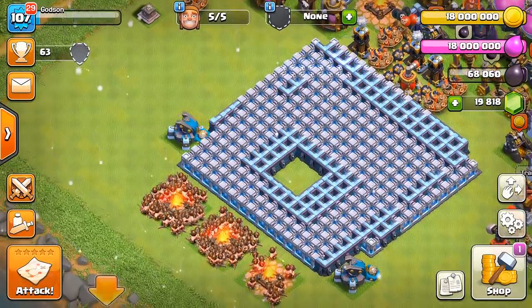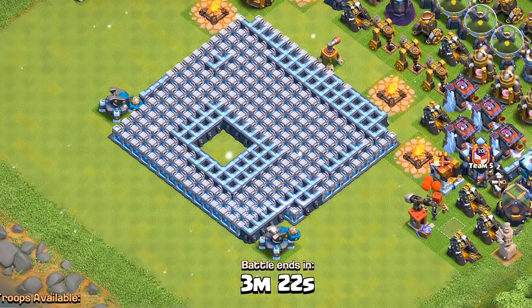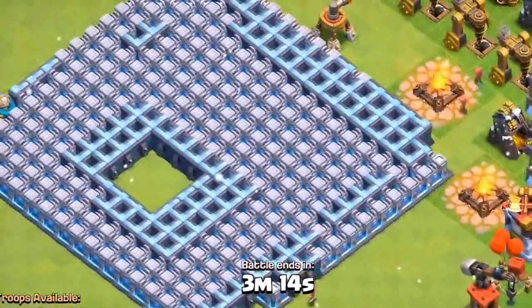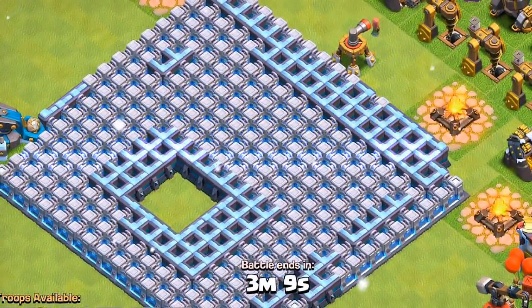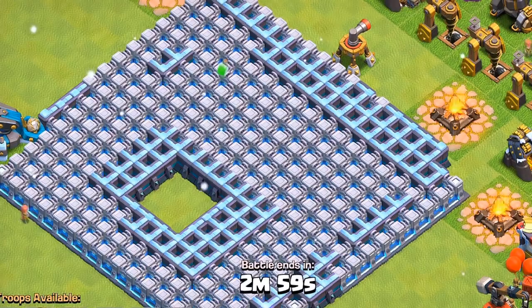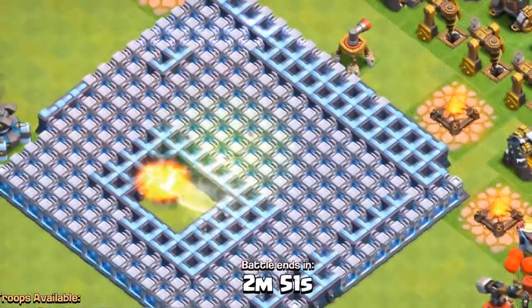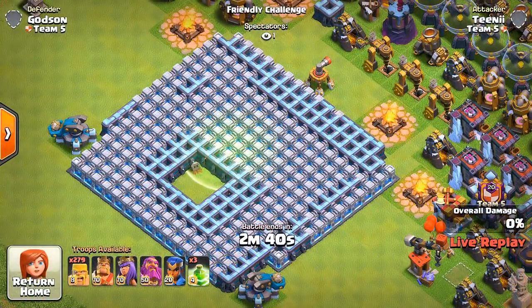So dudes, here we go. We've got the base ready. I think this is gonna be interesting to see where exactly these barbs are gonna go. We could put some jump spells going up to the air defense over there — the air sweeper — and see if maybe the barbs might go that way, see if they'll be locked in here. They're gonna have to definitely find a way out. Jump spells deployed. We're gonna start putting like one barb in. He bit the dust. So we're gonna have to do more than that.